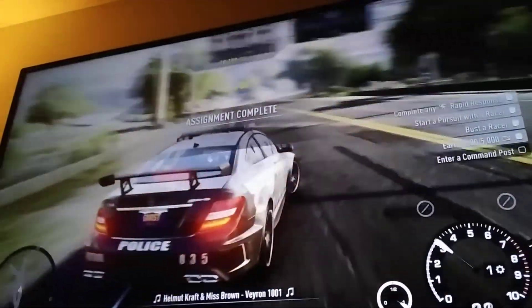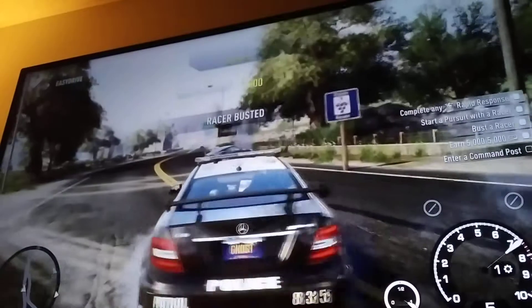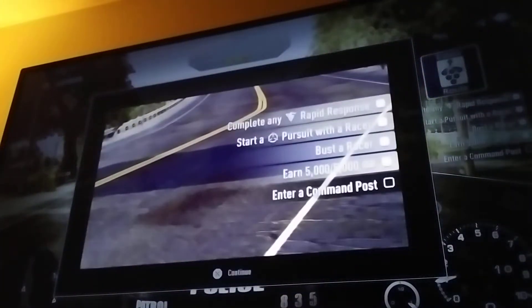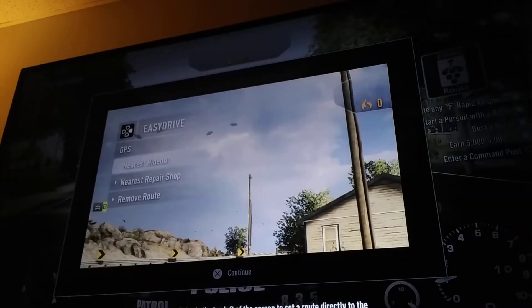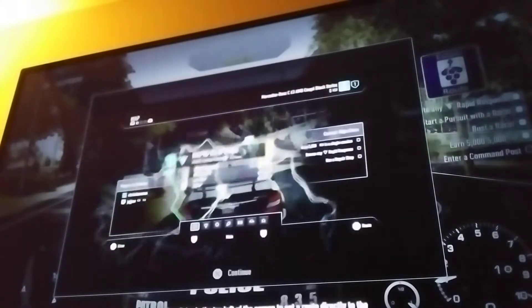To bust a street racer, you will take their speed points. The higher the heat level of the racer, the more speed points you will earn. You can use these speed points to acquire and upgrade new pursuit tech back at the command post. Congratulations, you completed your assignment! Time to head back to the command post. You can use the map or Easy Drive on the top left of the screen to set a route directly to the nearest command post, repair shop, any event, or other players.